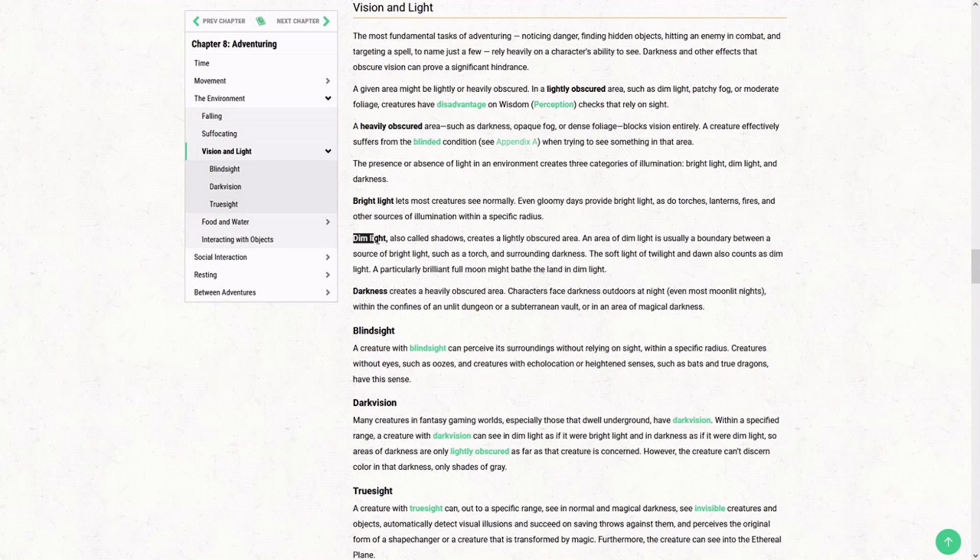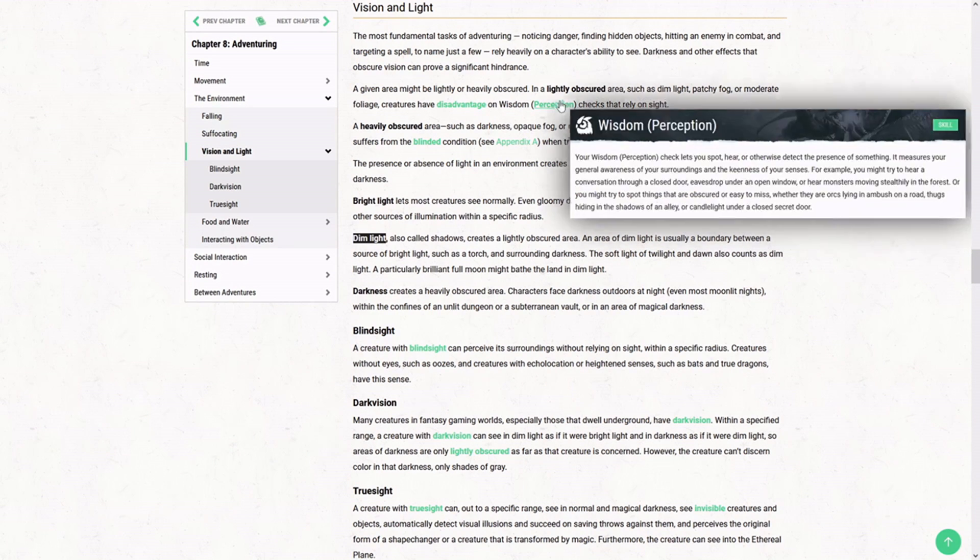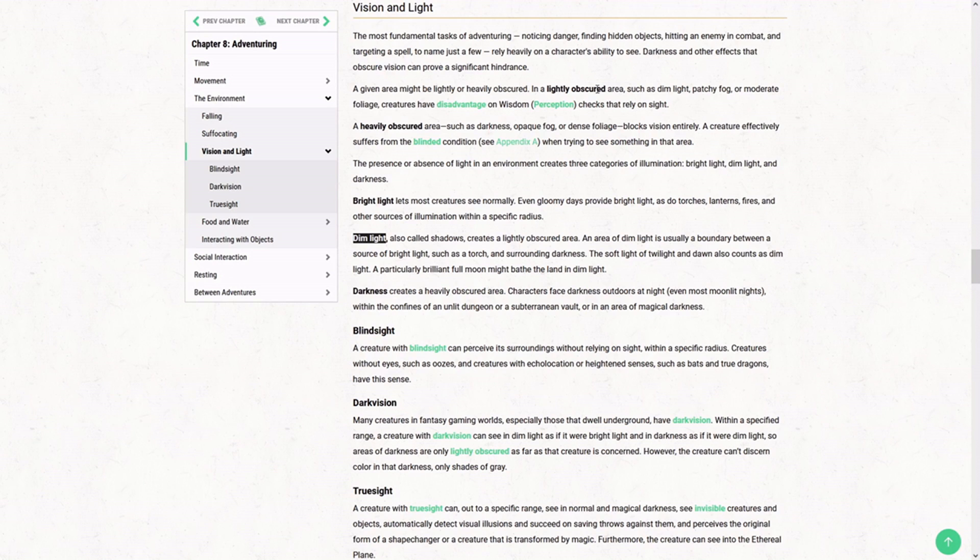You also have dim light, which you can think of as 1, also thought of as lightly obscured. In dim light, some things will not be able to be seen the same way as in bright light — which is normal light: torches, fires, lanterns, all that. Dim light would be certain levels of moonlight or twilight. Darkness is darkness — pretty self-explanatory.